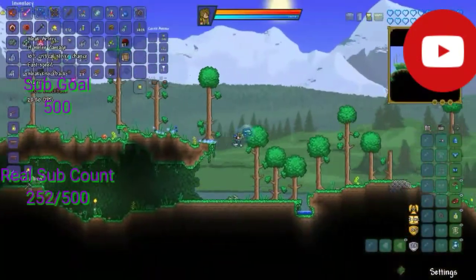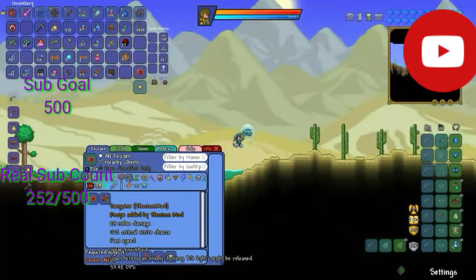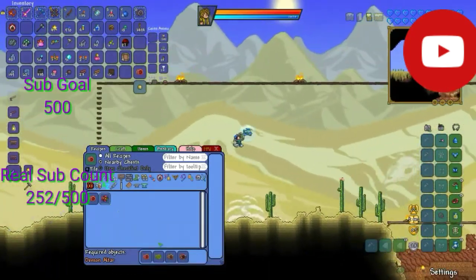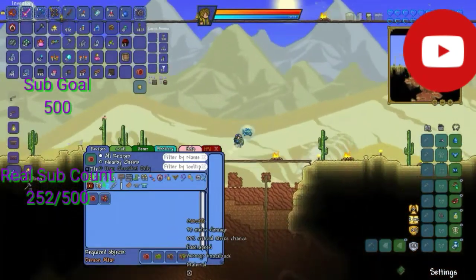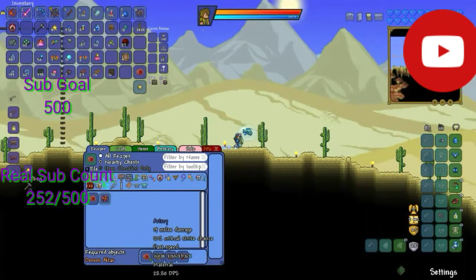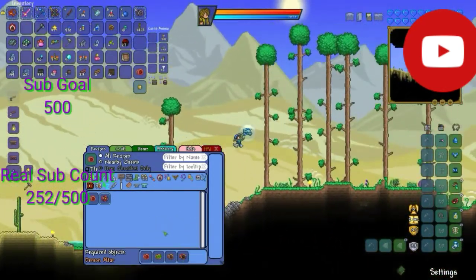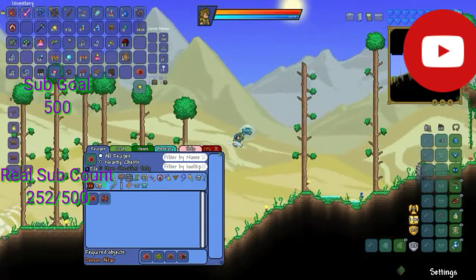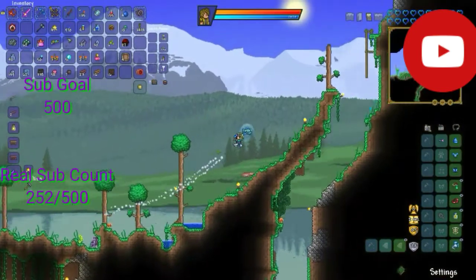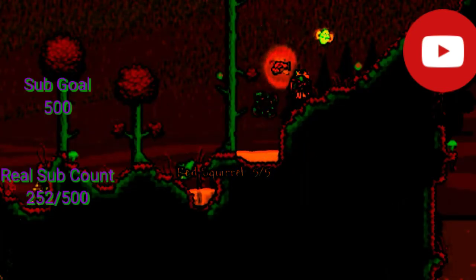While off camera I did notice this - the artery yo-yo from the crimson is a material for a night's edge-like yo-yo, the crimson version called the sanguine. It requires all four yo-yos from their respective places: the jungle, the crimson, the dungeon, and the underworld. If you were making the corruption version you would need the corruption yo-yo. All the things needed are not that hard to get.